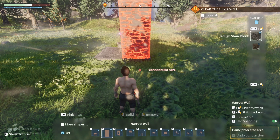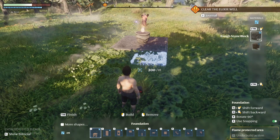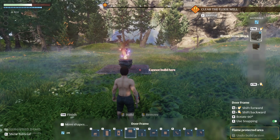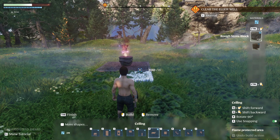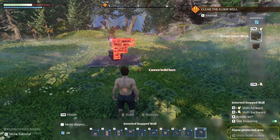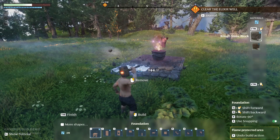In tab build mode we can hold the control key and pick either wood or stone. You've got foundations, wall, wood frame, door frame, columns, ceiling block, wall stairs, step wall, and foundation. Let's build some foundations here.